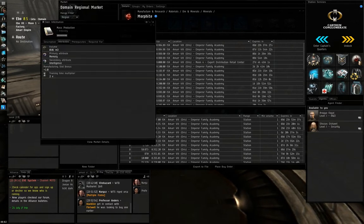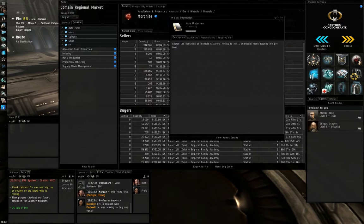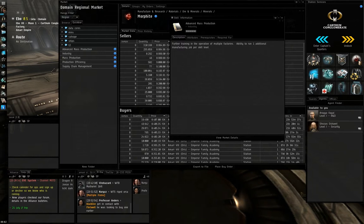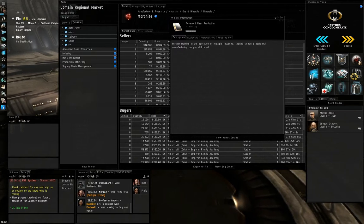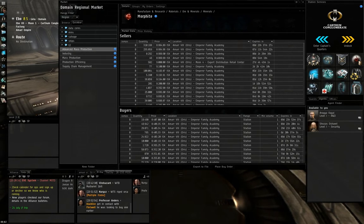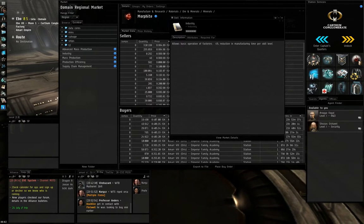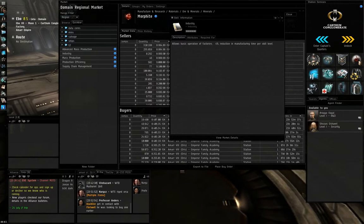Then you have Mass Production, which gives you one additional slot to run another manufacturing job. Together with Advanced Mass Production, these two skills give you ten additional production slots, for a maximum of 11 production slots total. That's a very useful skill if you're going big in production. There's also the Industry skill, which gives a 4% reduction in manufacturing time per level, making your production time shorter.